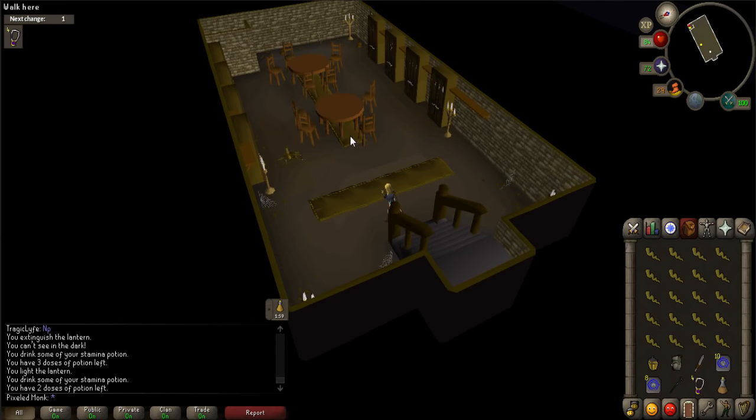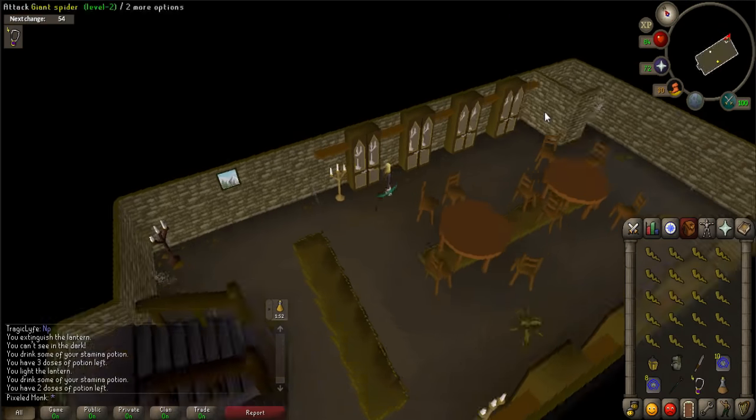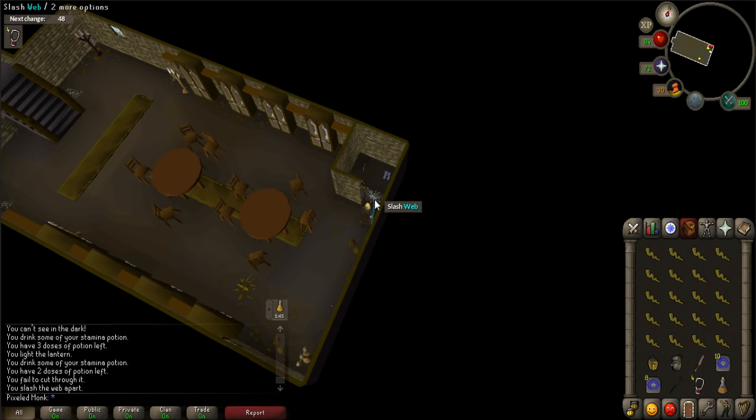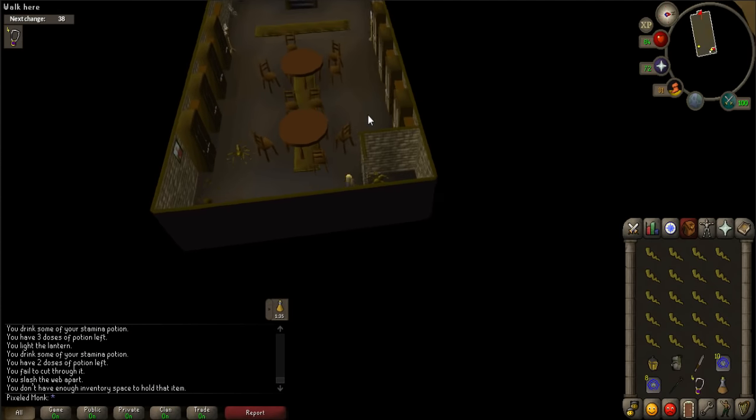Walk into the very back corner of this room on the eastern side. You should see a spiderweb. Click on the web to cut through it. Pick up the Boots of Lightness and equip them. Head back upstairs when finished.